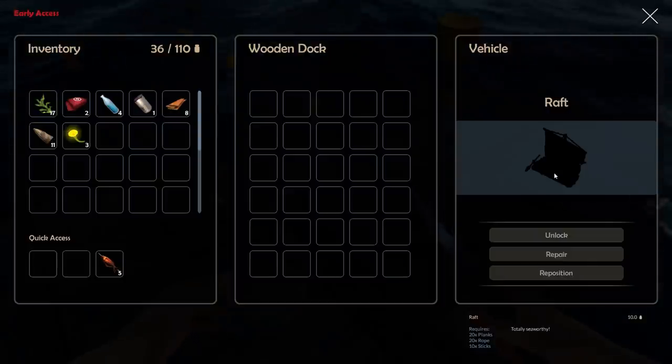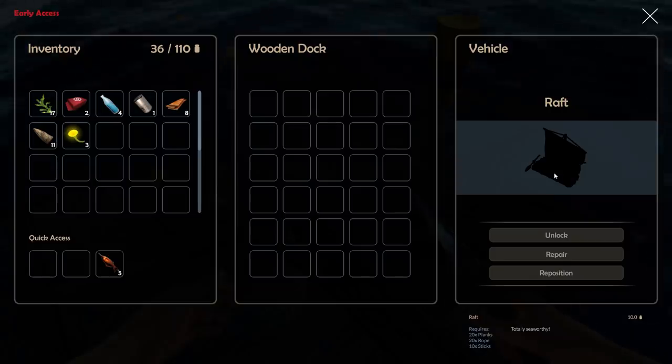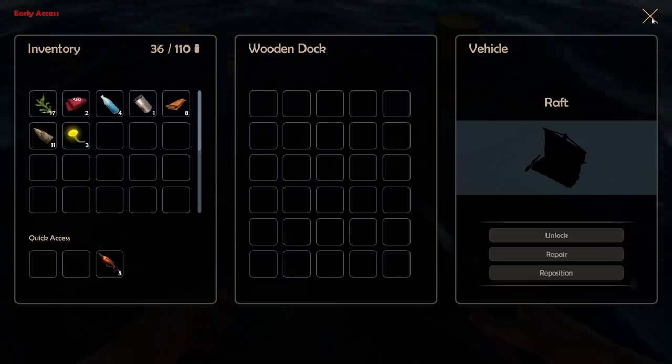We just unlocked it: 20 planks, 20 rope, 10 sticks — it's totally seaworthy, yeah right, heard that before. But is it shark proof?